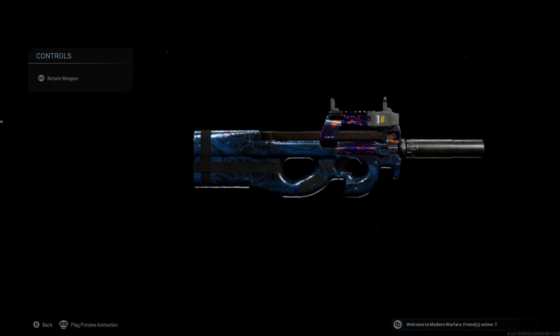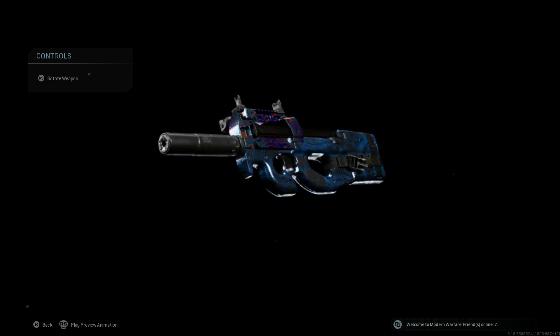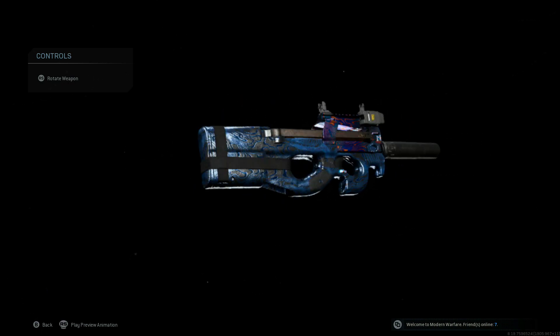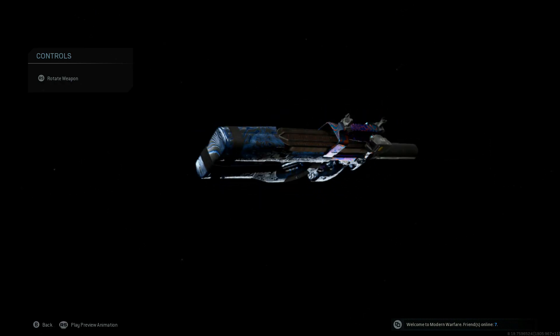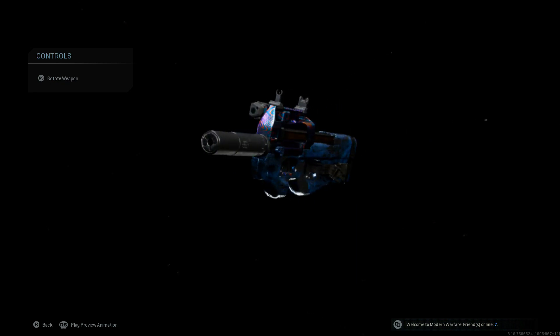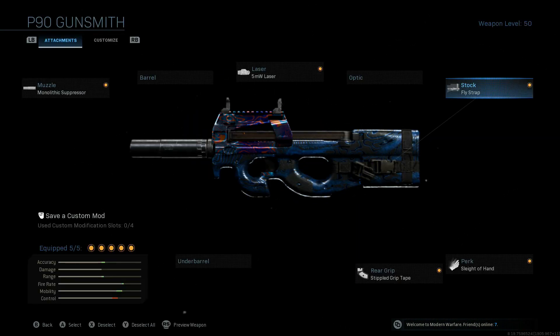So there you have it. I think this thing looks pretty gosh darn good. The P90 is just one of those fan favorites. It's not nearly as good in this Modern Warfare as it has been in other games, but it's still fun to use. And if you're on that camo grind, it's a necessity to have a solid class setup to run and gun with it whenever you're in game, especially with the Shoot the Ship playlist right now.